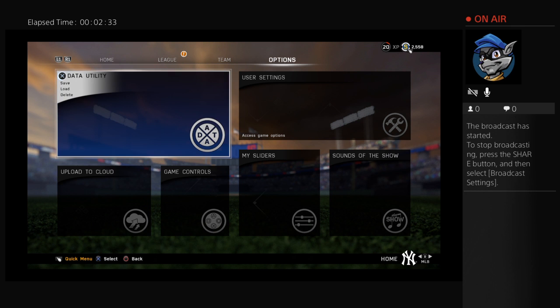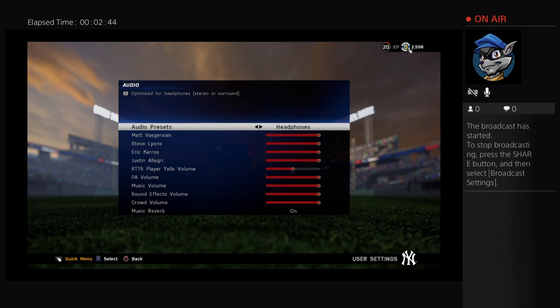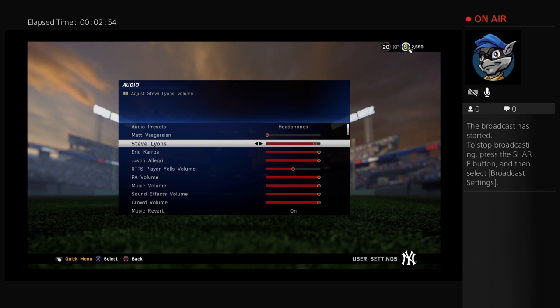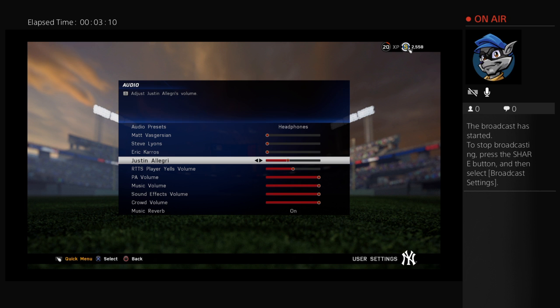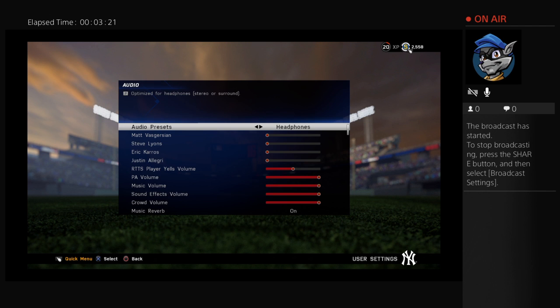Checking settings — gameplay options, all-star difficulty, sounds good. Going into audio options, I'm going to turn all the commentators down so I can focus on my own broadcasting, since my past couple of videos has been overshadowed by the commentary — whether it's Clark Kellogg in NBA 15 or Vaskersen and the others in this game. Keeping the PA and music, applying changes.